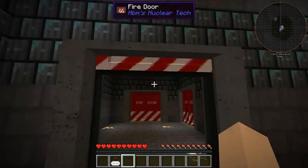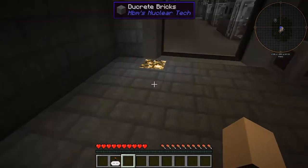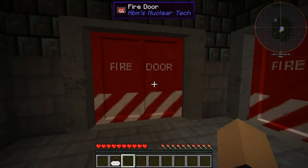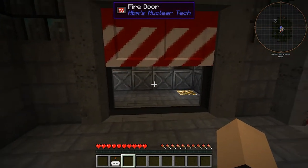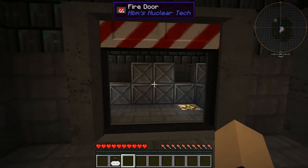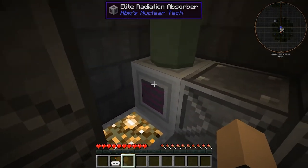Next we have our little hub area right here — you can pretty much do anything with this area. Over here we have our storage room, which is pretty nice. We've got plenty of storage, plus another one of those radiation absorbers.